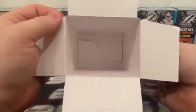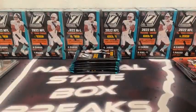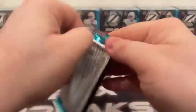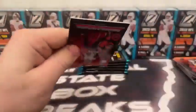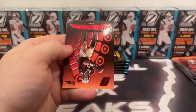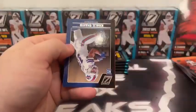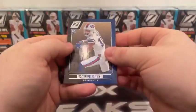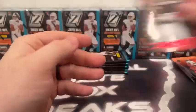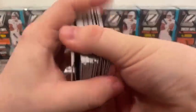Box number four. Cordero Patterson, Red Zone Jameis Winston, rookie card Khalil Shakir, and a Red Zone rookie David Bell for the Cleveland Browns.